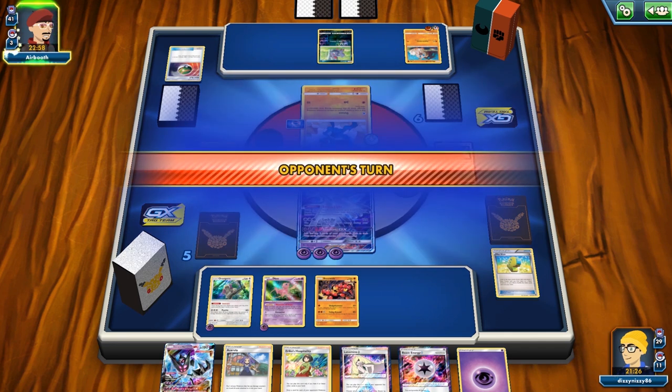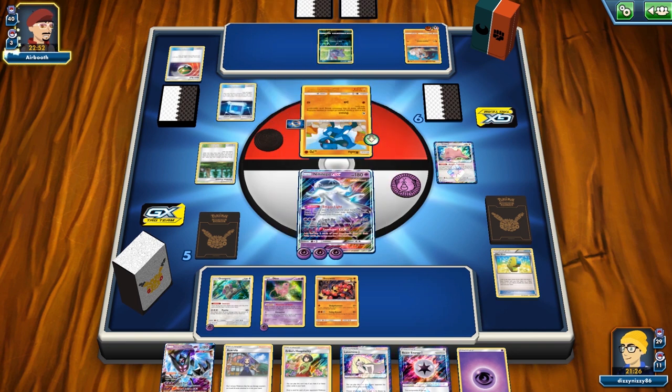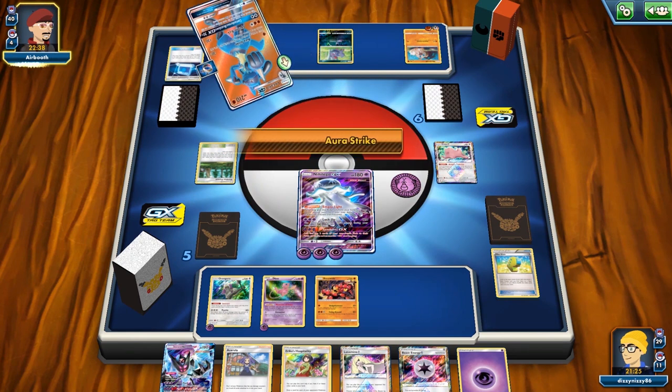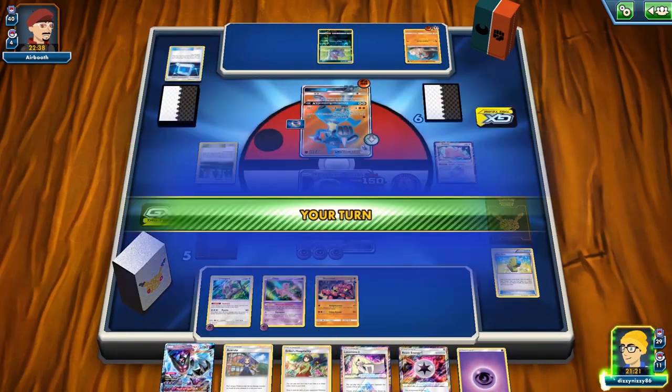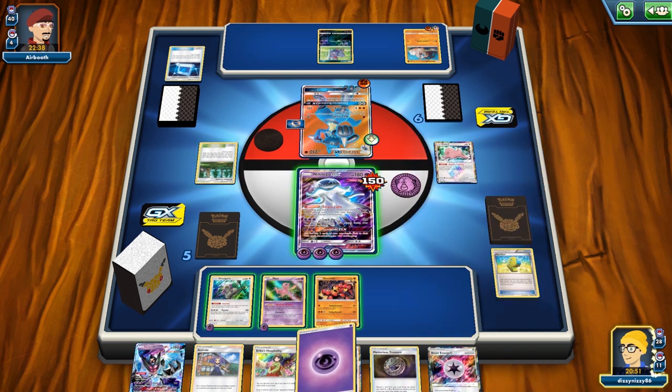The opponent goes with Lucario GX even though it has the weakness. They're playing Pokemon Communication and get rid of Alolan Grimer — so they play Alolan Muk. They went for Lucario GX over Strike. Without Strong Energy it's 150, with Strong Energy and Diancy it's 170 — and that's still not enough. It's an interesting top-deck. I debate putting the Beast Energy on Buzzwole, but I don't want Buzzwole getting dragged up via Bloodthirsty Eyes.